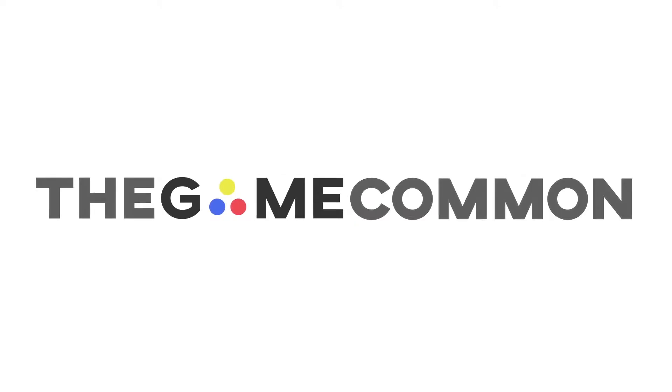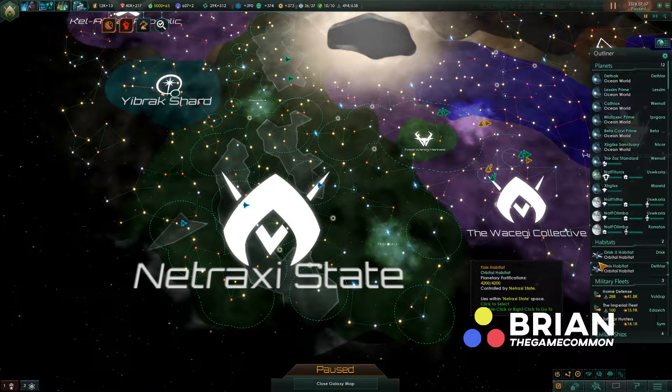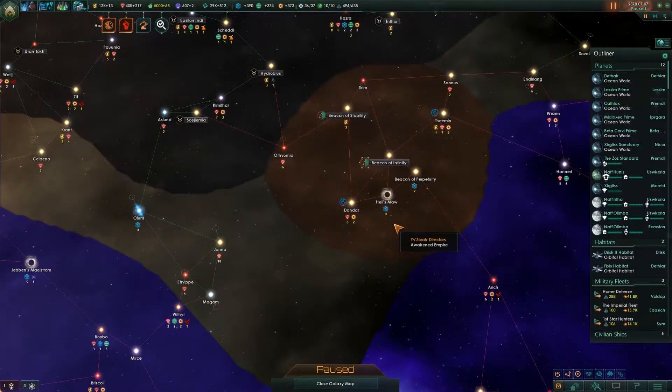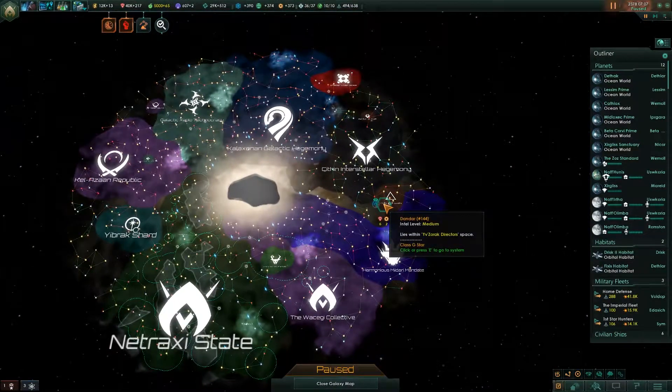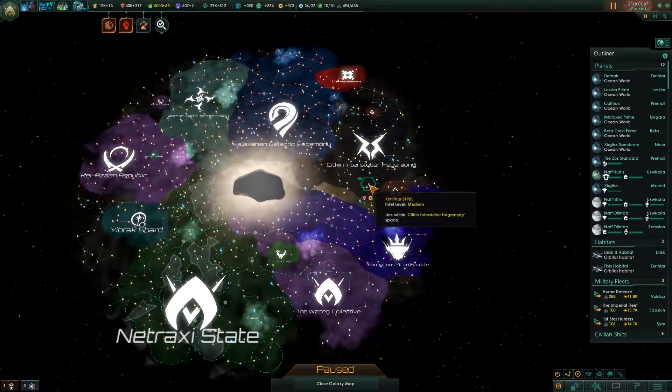Hello everybody, what is going on? It is Brian with you from the GameCon and we're playing some more Stellaris. So we are finally in the late game. We have an Awoken Empire now. I don't want to say at our doorsteps because they're kind of halfway across the galaxy — they're actually not that far away, but we do have two civilizations between us and them.